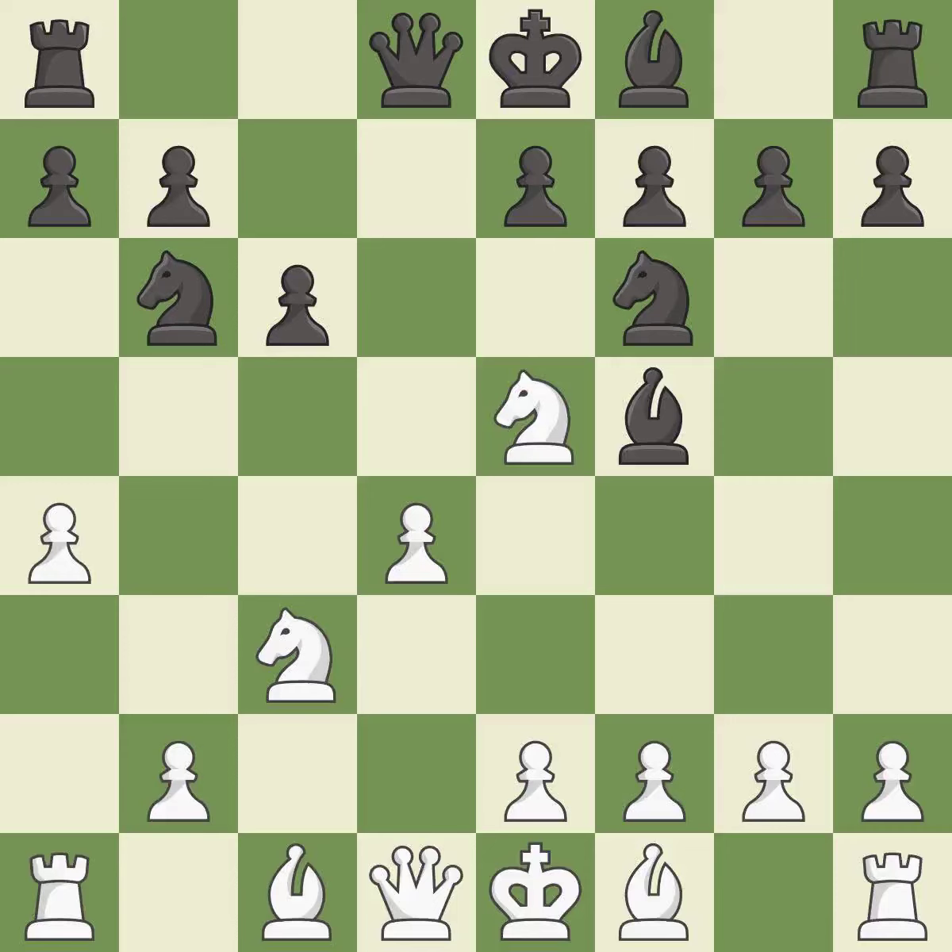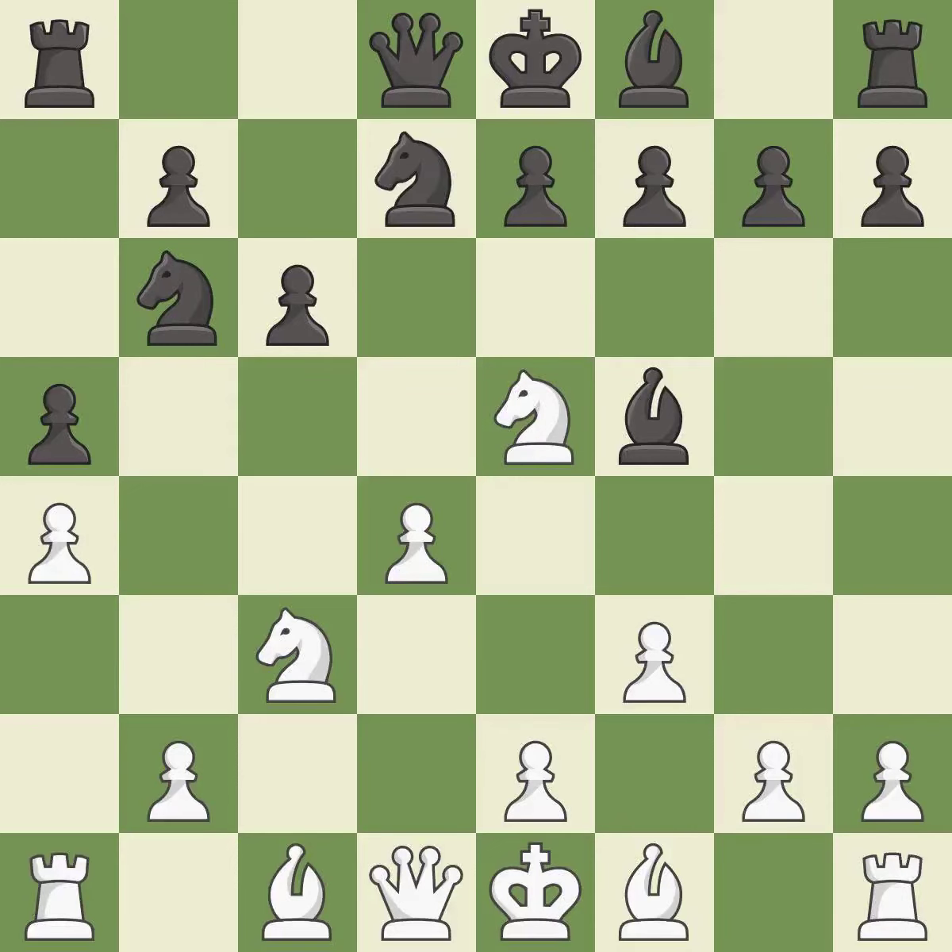This moves the knight to safety. This threatens to kick a knight. This threatens to kick a bishop and offers an equal trade of pieces. This kicks an opposing bishop. Forcing the opponent to double their pawns helps create weaknesses.